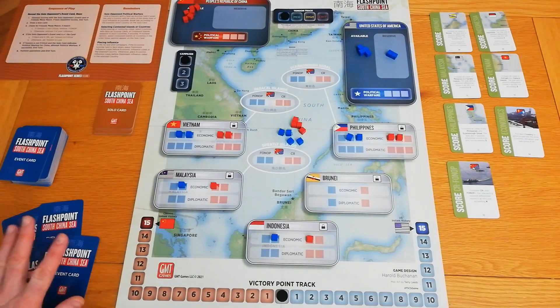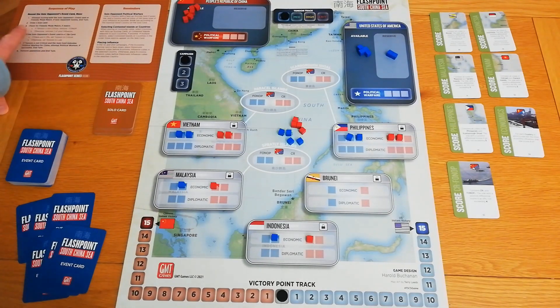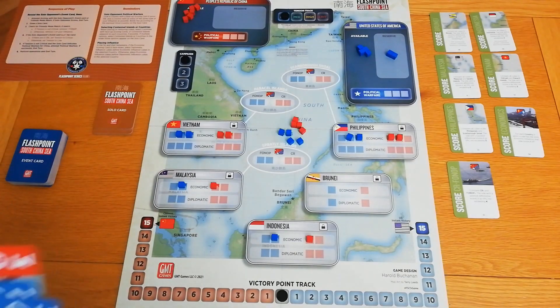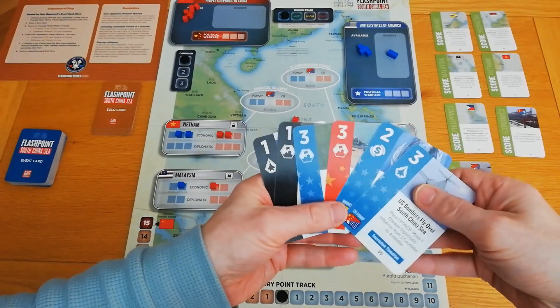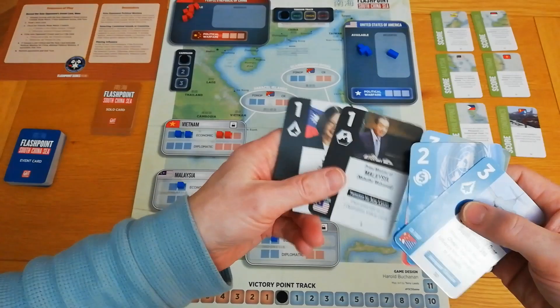Each turn we deal ourselves six cards and the solo bot goes first. The solo bot follows a system of priorities listed on a card, which are broadly similar to what a player would do with a few differences. I'll explain that as we go. I've drawn my six cards: a few friendly blue cards, one red card friendly to China, and a couple of one-value neutral cards.